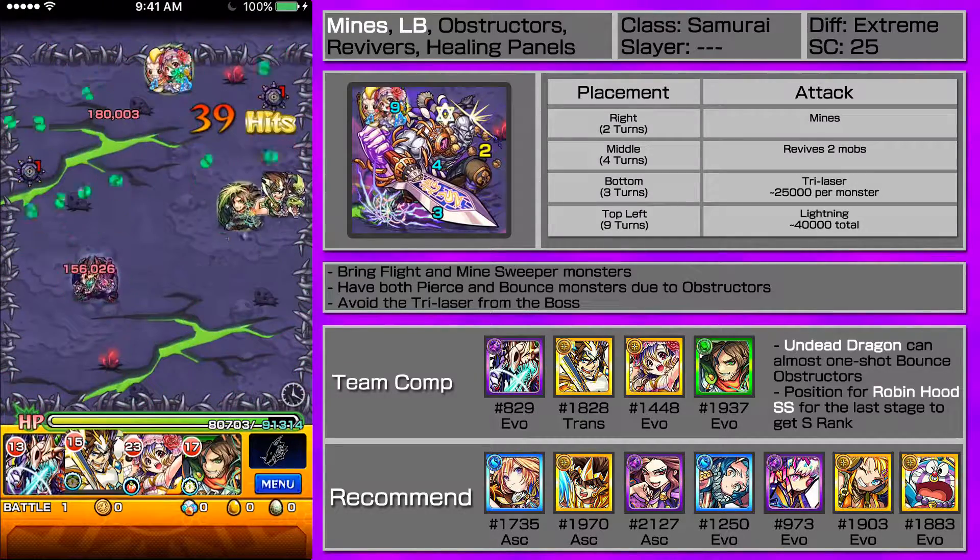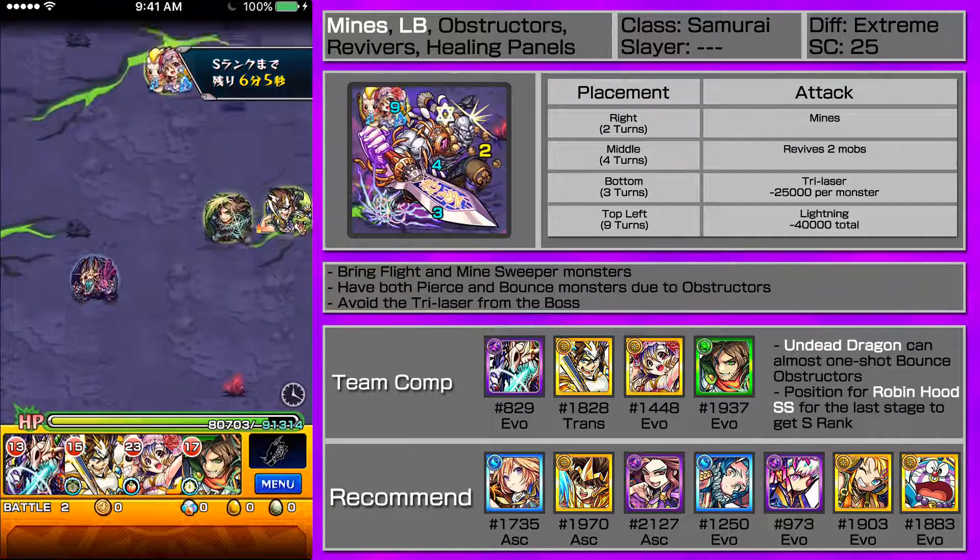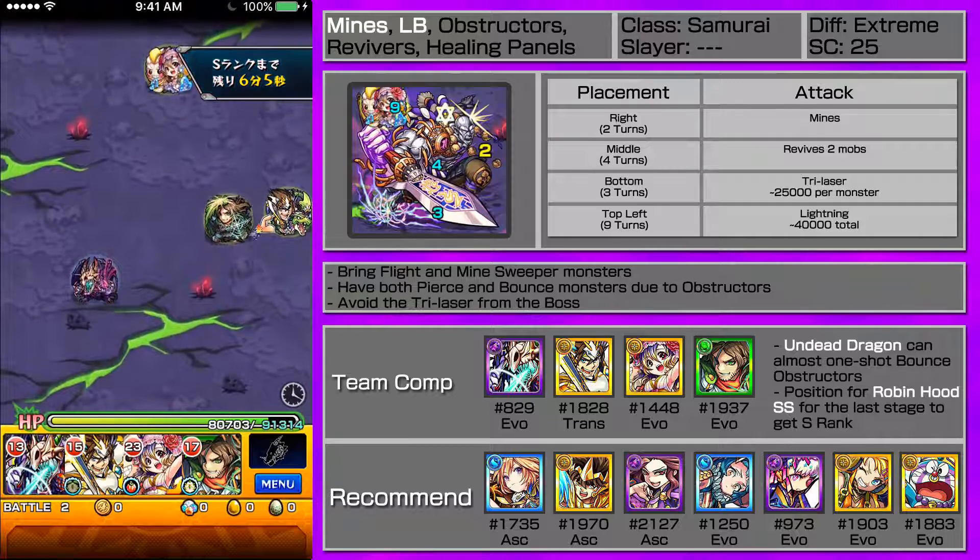Ok, first stage. The Obstructors are positioned really awkwardly so that you can't get one full swipe with Undead Dragon.